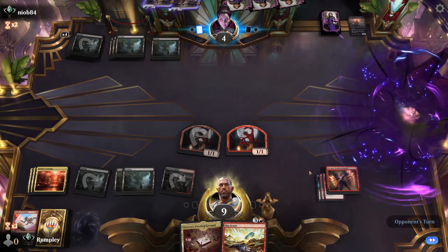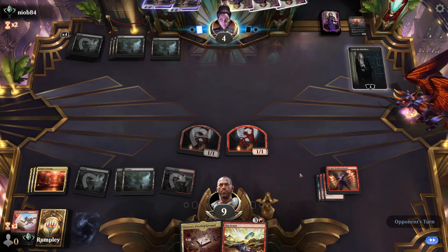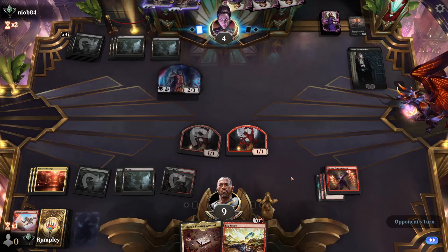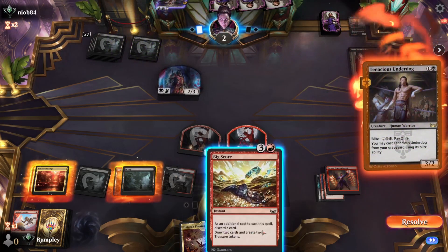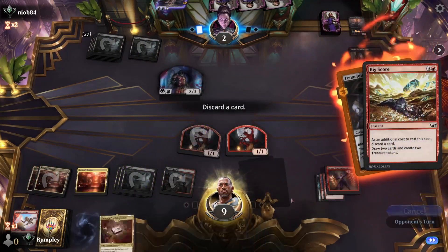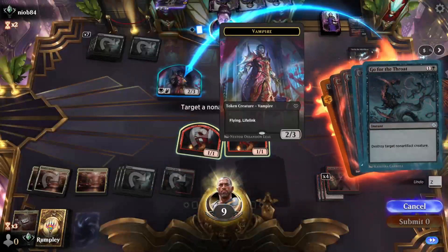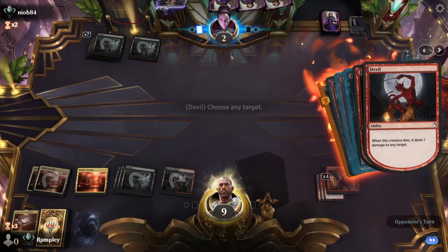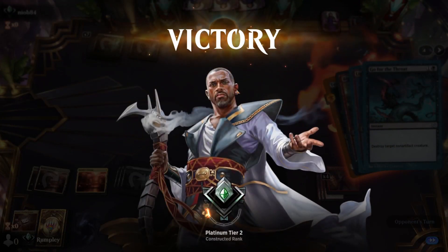Opponent plays Sorin. They minus with Sorin but we have Lightning Strike. We're very glad they didn't have Invoke Despair this game — we would have lost. In response to an underdog trigger, we cast Big Score, then Lightning Strike to their face, Go for the Throat, and Brotherhood's End hitting each creature and planeswalker. We have lots of lethal. We get there — opponent just needed to not have drawn Invoke Despair, and they didn't.